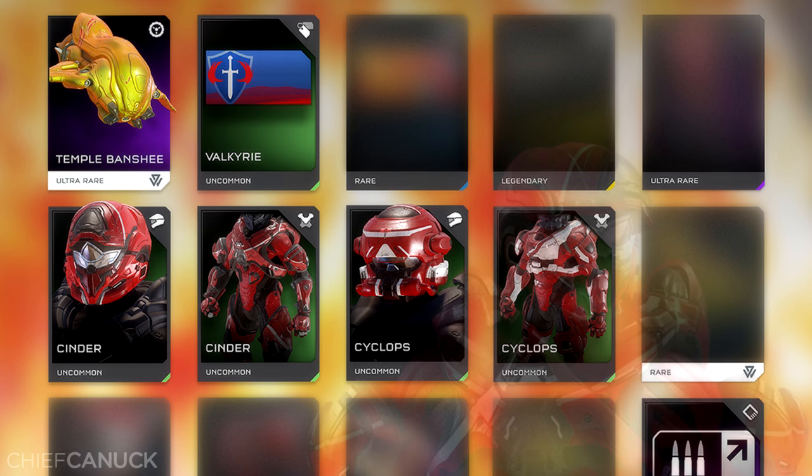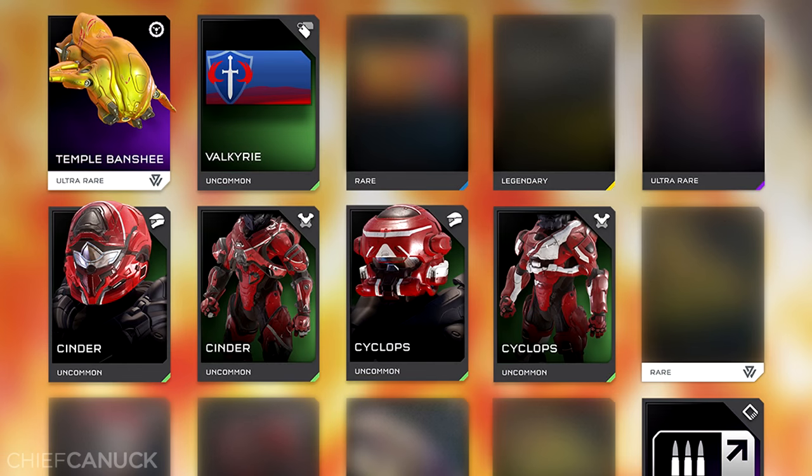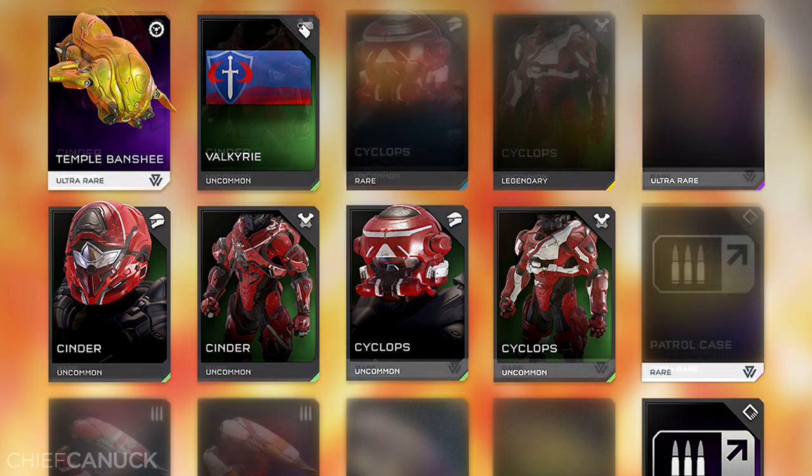Moving on, we have the Cinder armor set and the Cyclops armor set, which was first shown during the Ghost of Meridian teaser. Next to that, we have a rare single-use REQ that looks yellow in color, so possibly another Temple Covenant variant vehicle — perhaps a Temple Wraith. It kind of matches the shape and size. I'm not sure, but that's my initial reaction.